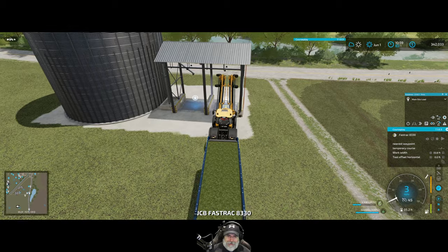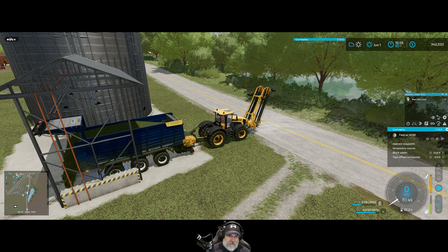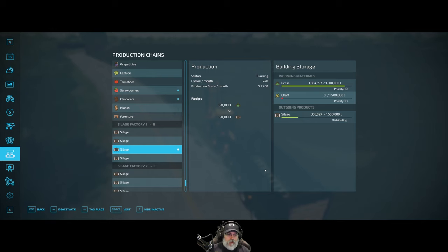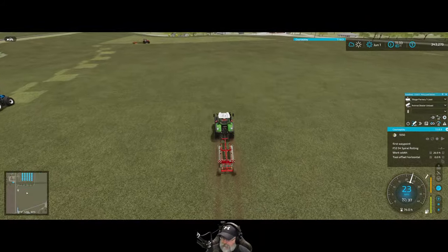There's a mod that brings up a list of all your machinery so you can directly teleport to them — might not be a bad idea with this many machines going now. We're currently sitting at 1.35 million liters, and a lot of this has already converted down in the silo too. If most of this was harvested this session, we harvested about one and a half million liters of grass in one cutting — that's really good!